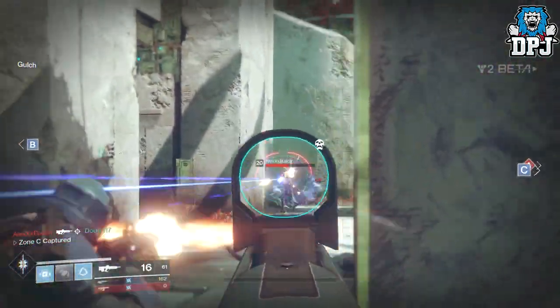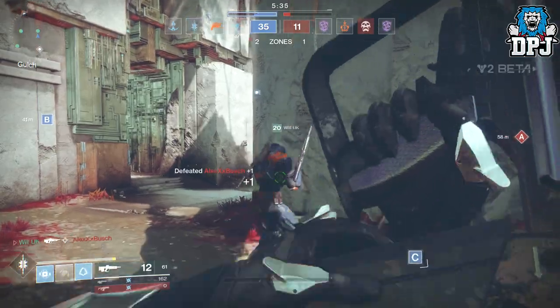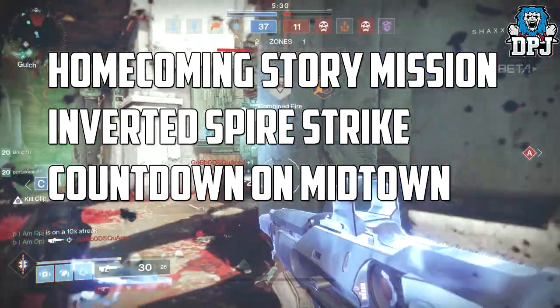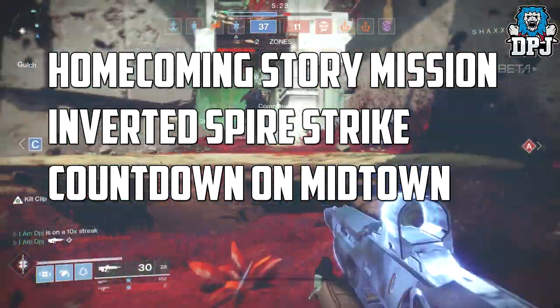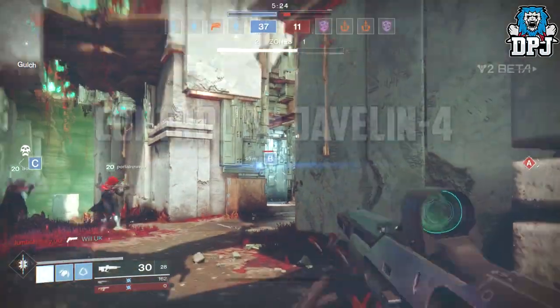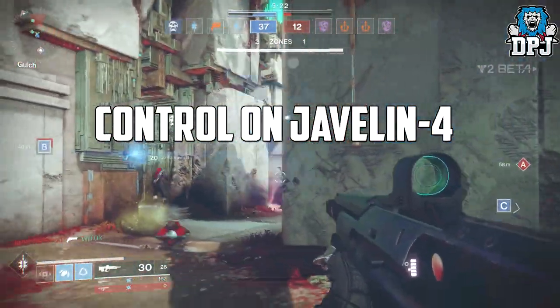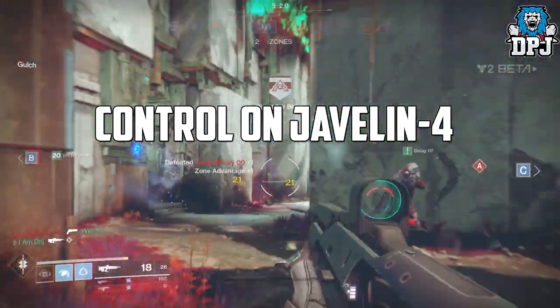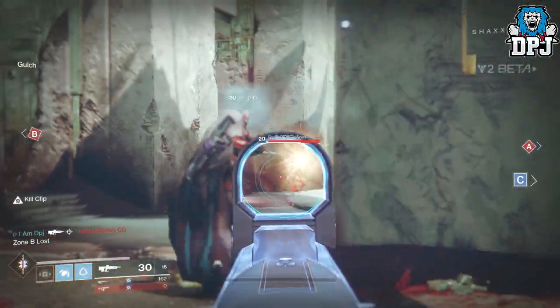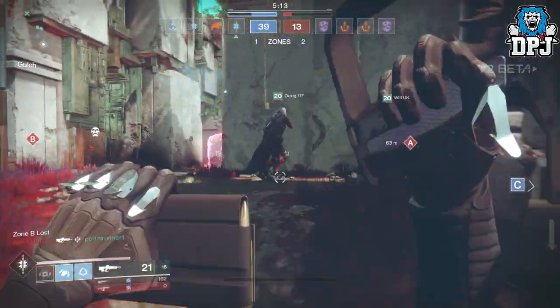So what does the PC get during this beta test? Players get the Homecoming mission, the Inverted Spire strike, and Countdown on Midtown — content we've already played. But they also get to play Control on a new map called Javelin 4, which I cannot wait to see.